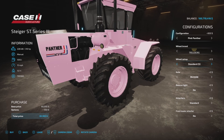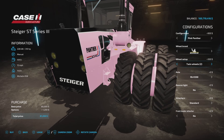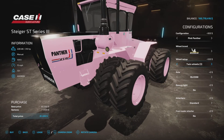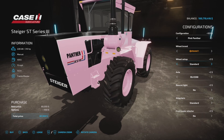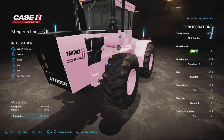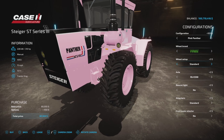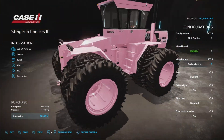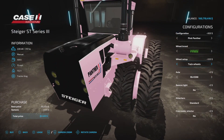In Trelleborg we have twins and five different choices in Trelleborg twins and sizes. Moving over to Michelin, we have narrows, dual narrows, and triple narrows - very nice. Standard two, standard three, twins. Back to Continental - twins and standard. BKT has standard and smaller with twins.